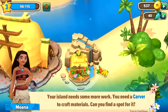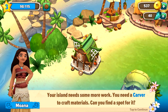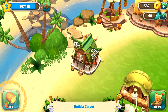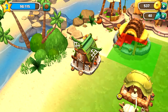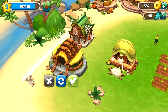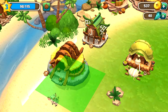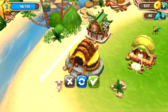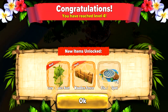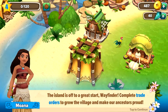'Complete trade orders to grow your relationships with the villagers — keep trading and villagers will shower you with gifts.' Your island needs some work — you need a carver to craft materials. Can you find a spot for it? Sure! Let's build — we're gonna make a carver now. Let's put the carver right here. We reached level four! Now we have large square bush, wooden fence, and a fishing spot.